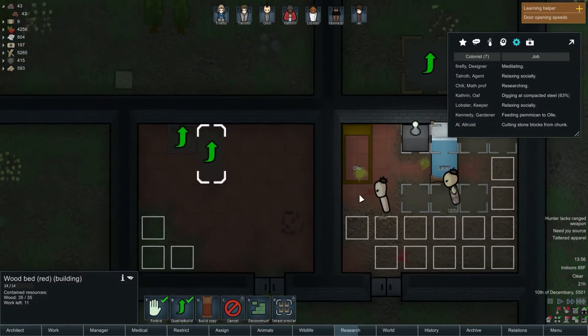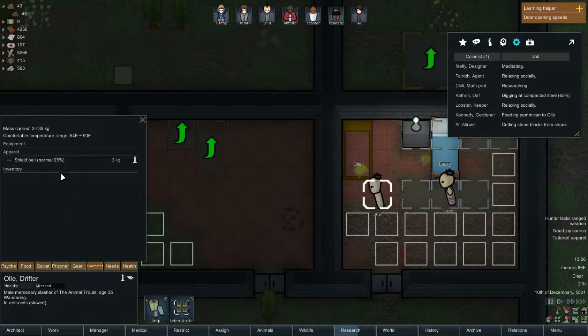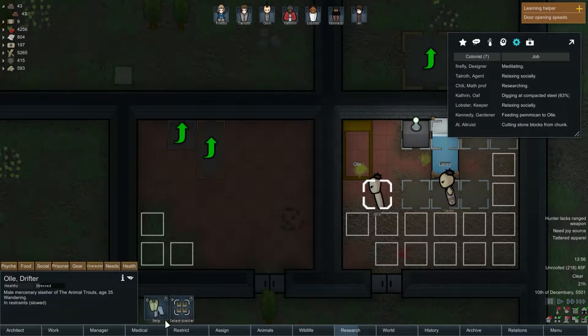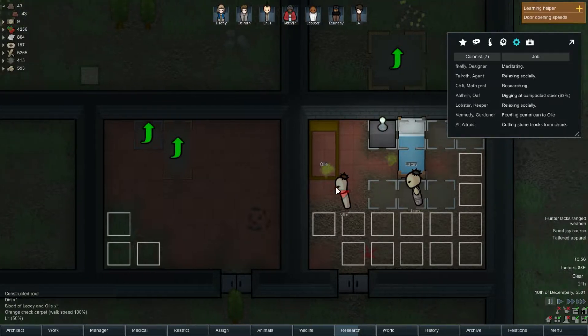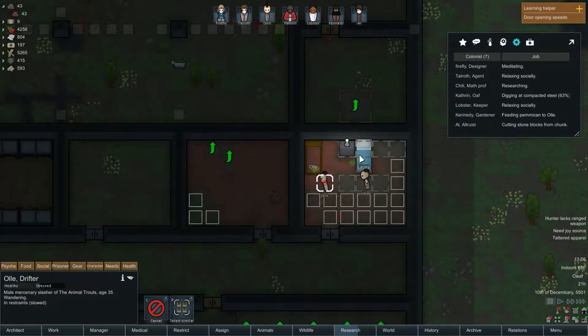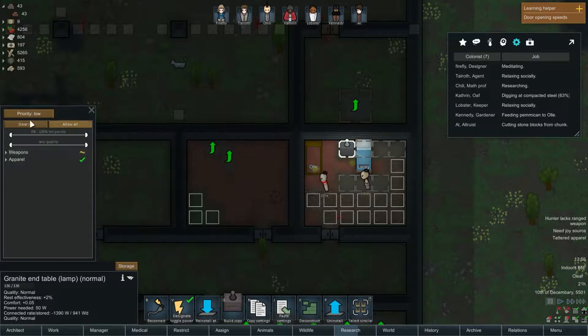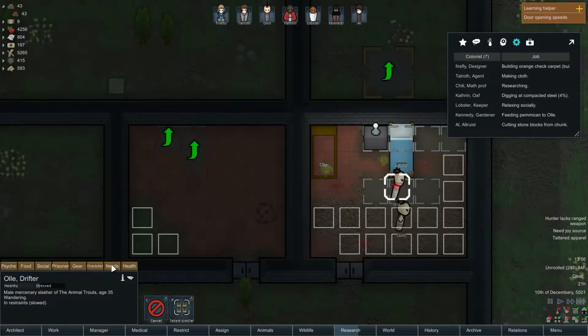Which means I can get Ollie into his own room. Why is he naked? His stuff must have - I need to strip him. We need to strip him of that and take it for ourselves even though we're trying to recruit him anyway. She doesn't have anything like that on either. They're both getting close to being naked, and unfortunately I don't think there's any way to give prisoners new clothing. I really wish there was. Let's check their needs.